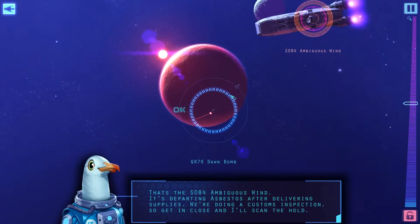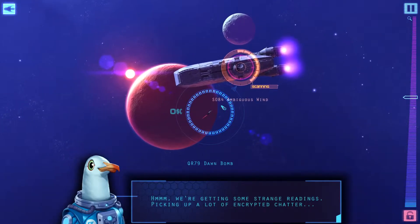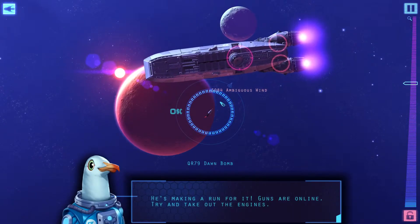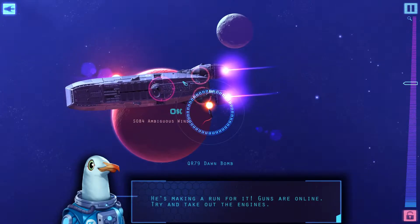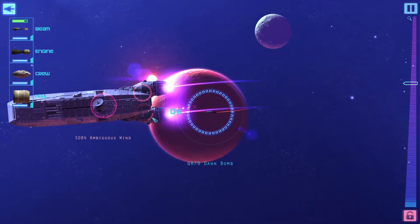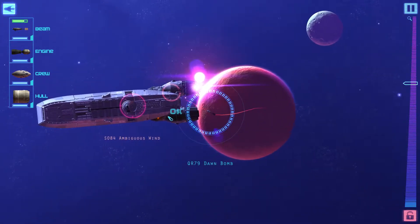Customs inspection — let's go. You can turn the engine off but it doesn't seem to do much, it just seems to stop by itself. You'll also find out in a minute that you can control individual sections of your ship. Shift — yeah. And when you're doing that they perform better.